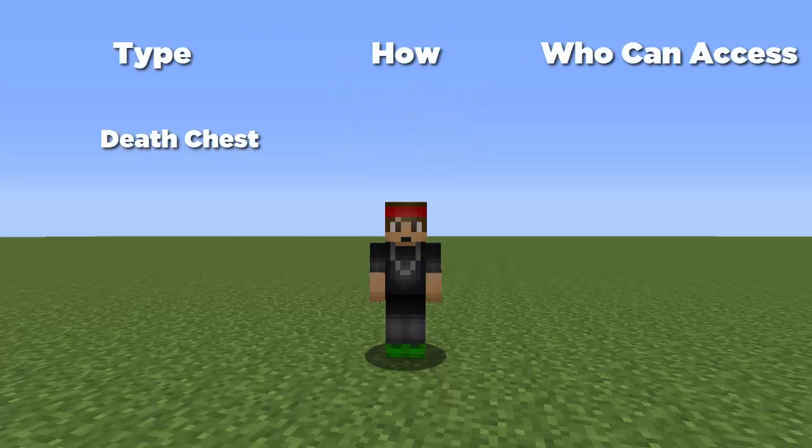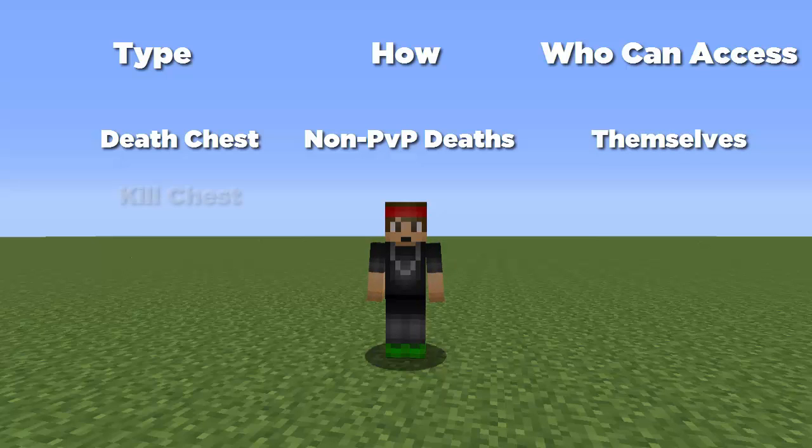The death chest will spawn when your players die from any non-player things like fall damage or anything like that — only they can go in it. The kill chest happens when another player kills you, and both that player and you can go in that chest. So the other player has a chance of stealing your items while you're trying to hurry back — that's the little twist.